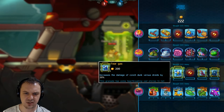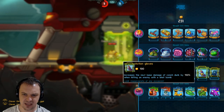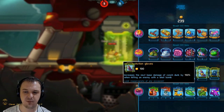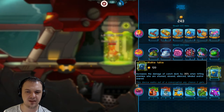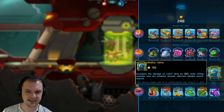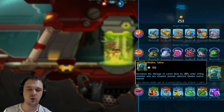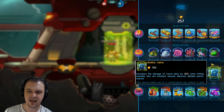Increase damage of Conch Dunk versus droids by 20%. Adds a slowing effect which slows the enemy by 20% for one second. Increase the next base damage of Conch Dunk by 150% when hitting an enemy with a shell bomb. This last one — increase the damage of Conch Dunk by 35% when hitting enemies who are stunned, slowed, silenced, blinded, or snared — is the one that most builds are going to be based around. You can add a slow to your Conch Dunk itself, so you'll be doing about 46% damage. This dude can churn out the damage, especially if he gets his explodey shells.